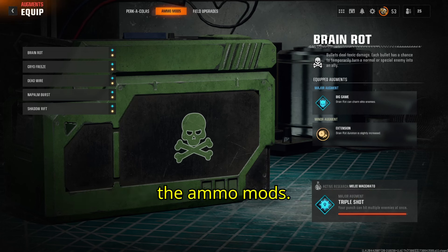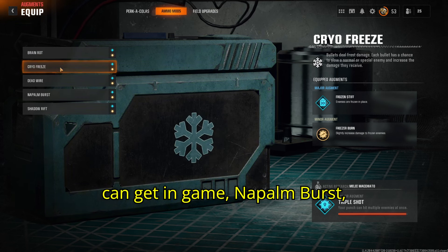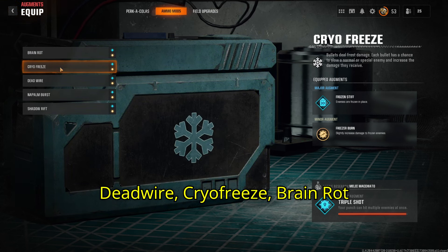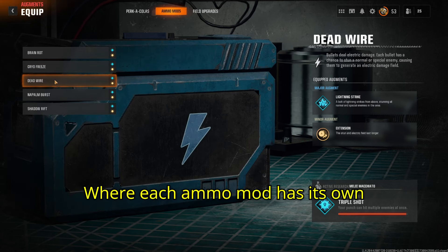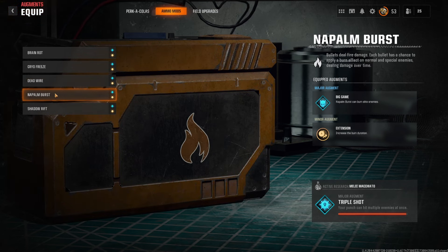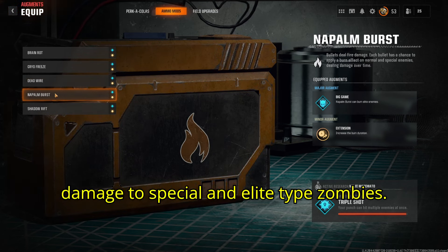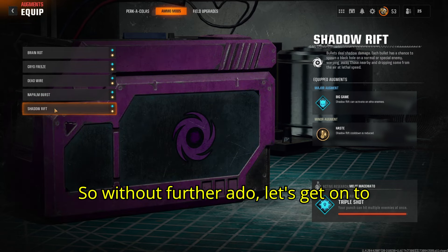In this video I'm going to be explaining the ammo mods. There are currently five ammo mods that we can get in game: Napalm Burst, Deadwire, Cryo Freeze, Brain Rot, and the new one to Black Ops 6, Shadow Rift. Where each ammo mod has its own standalone ability, they also have hidden features — the hidden features being doing extra damage to special and elite type zombies. So without further ado, let's get on to the explanation.